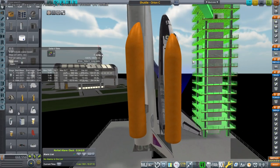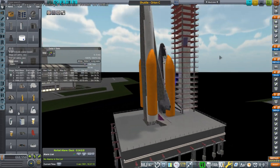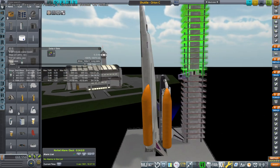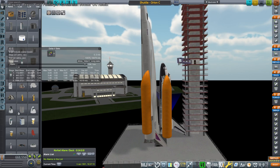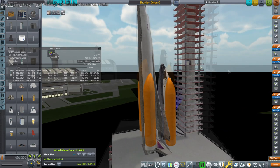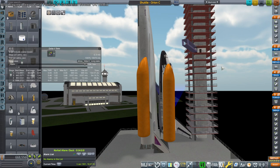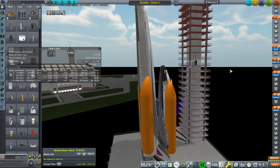Hello everyone and welcome back to Realism Overhaul Sandbox in Kerbal Space Program 1.12. Somebody in the comments recently asked about flyback boosters. This comes up from time to time, and I really don't like flyback boosters anymore because, insofar as they're supposed to fly back to the launch site, they really can't get very far and generally need to reserve some fuel or jet propellant to get back.